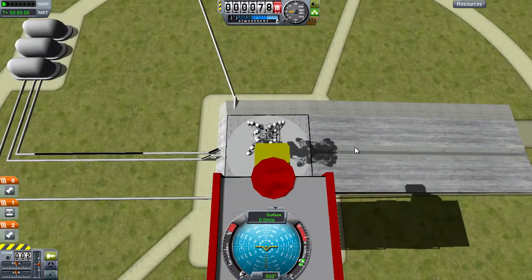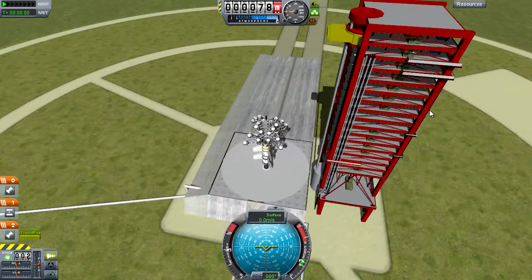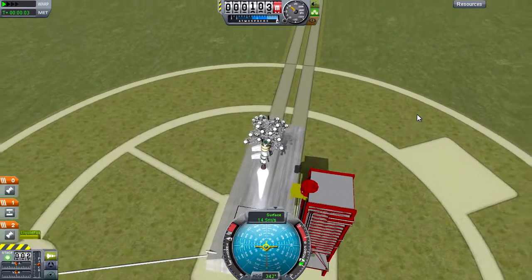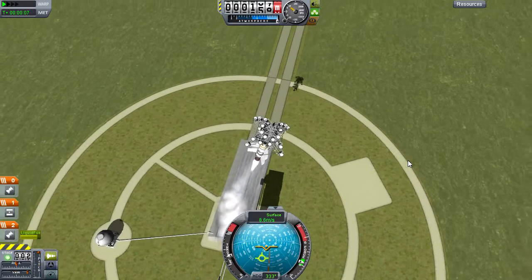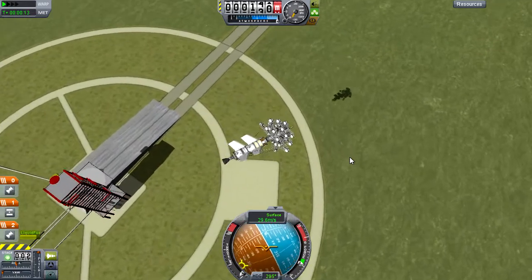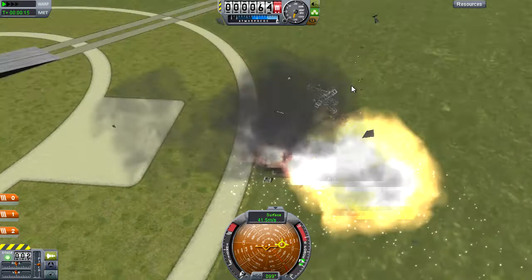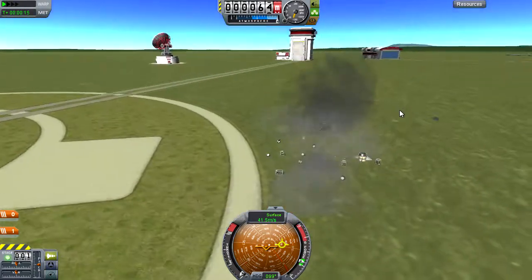You know, this is Kerbal Space Program and the space program itself is used to failures — it's a trial and error sort of project. Up we go. Now we want to be pointing just slightly that way. Oh no, no, no, no, no, no! Down we go. There's Christmas tree number three. Oh God. Well, that was an interesting explosion, to say the least.